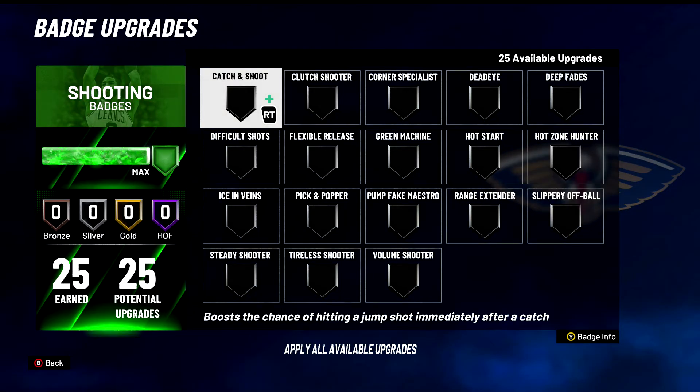Alright, moving on to the shooting badges. Catch and Shoot — obviously an S tier badge for sure. Boosts the chance of hitting a jump shot immediately after a catch. Not really needed on point guards too much, but for spot-up shooters, this is an S tier badge — you very much need this badge badly. This will help you out for sure. If you're a guard, you can still run it on bronze. S tier badge for sure.